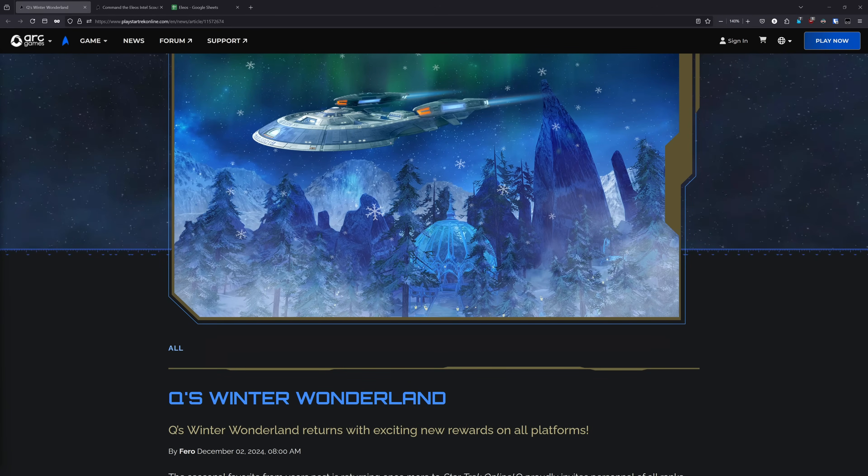Howdy folks, Spencer here, and today I'll be breaking down the upcoming 2024 winter event and the free tier 6 ship that you can earn from it, the Ilios Intel Scout Vessel. As always, chapters to each topic are listed down below.